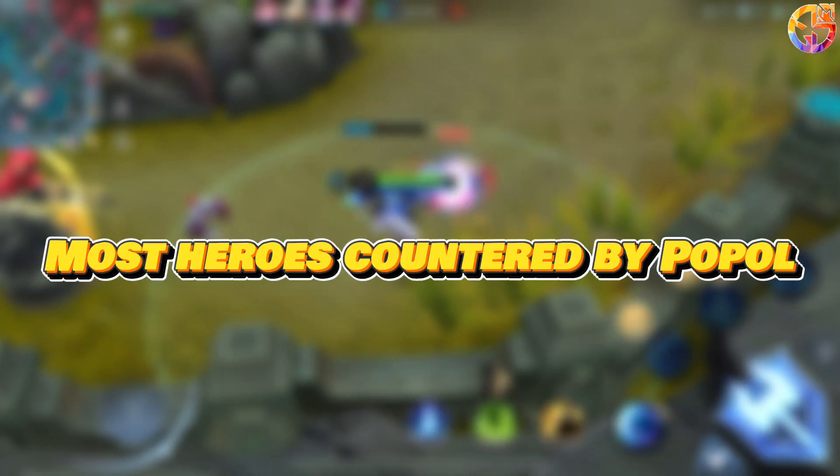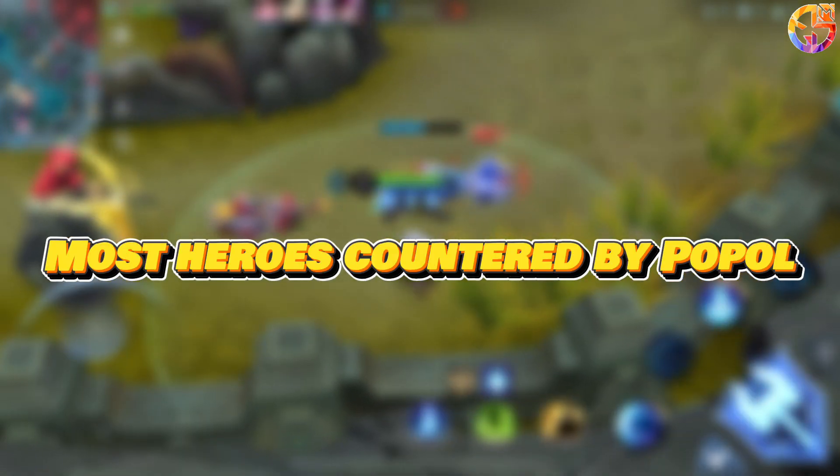Best teammates for Papal include Alpha and Khalid. Heroes most countered by Papal include Kimmy and Esmeralda.